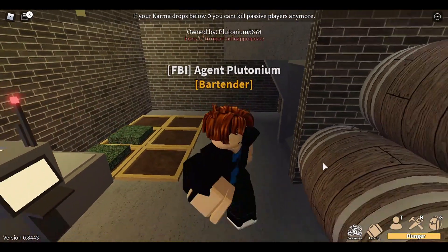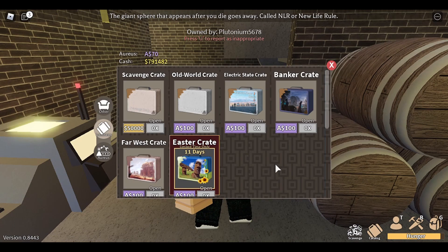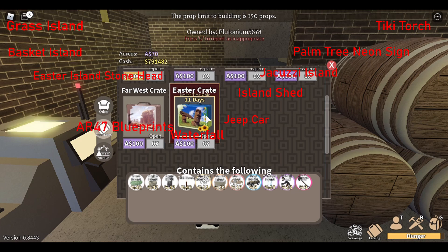If you go to your catalog, which is in the bottom right corner next to your hunger, you'll have a limited time Easter crate where it costs 100 Oreos — it's very nice. In here you can get the following: a grass island, a basket island, Easter head, a tiki torch, a palm tree, neon sign, a jacuzzi island, island shed, jeep island — which is the new vehicle added. You can also get a waterfall, a new weapon the AR-47, and a new tool, the castaway shovel.